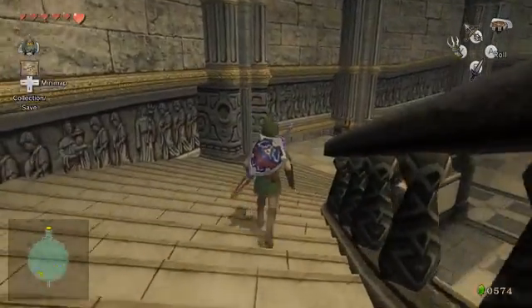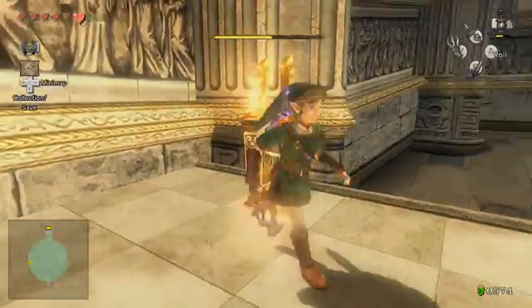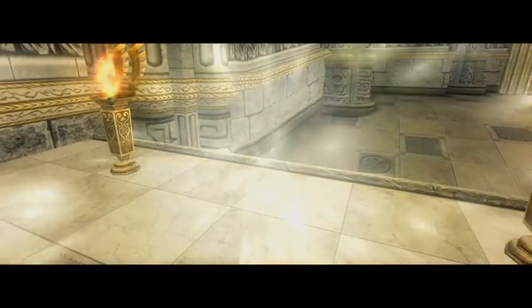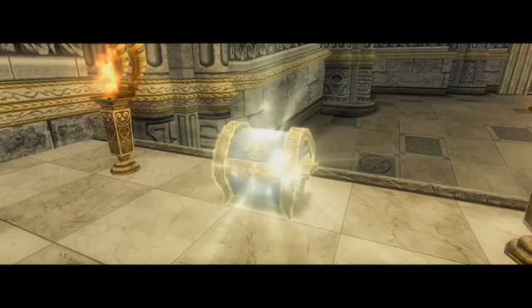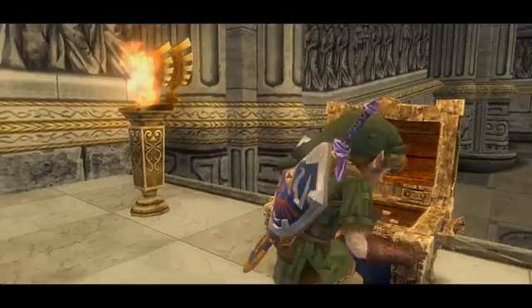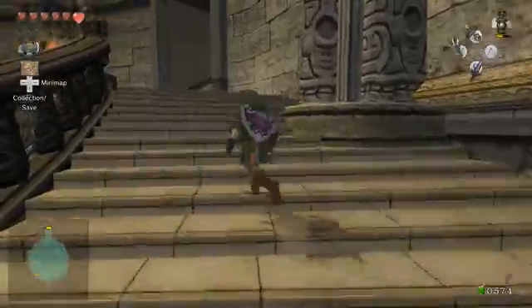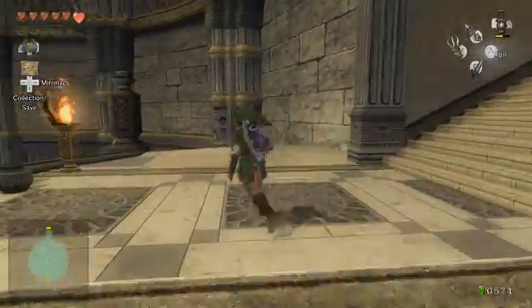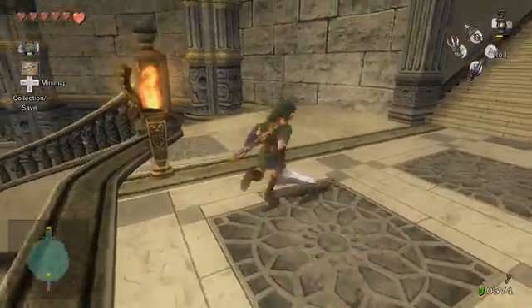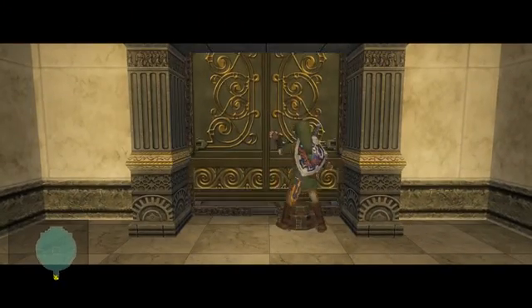We're gonna go down this way first and get our lantern now, because you can never get enough of lighting two torches to reveal a chest. These torches look a little bit different. Also notice a lot of the emblems on the floor look like the light medallion from Ocarina of Time. Our first small key in the dungeon! The main other piece of the puzzle is basically a lot of pot and switch management — there are just pots on the ground, so you have to deal with them.